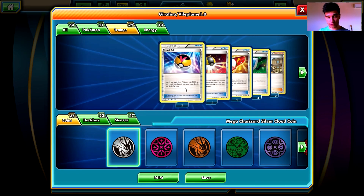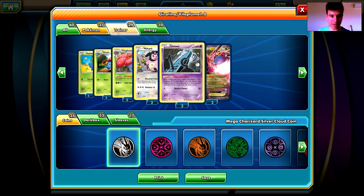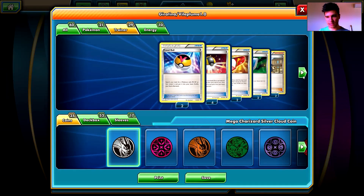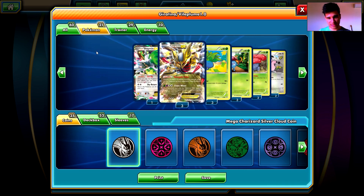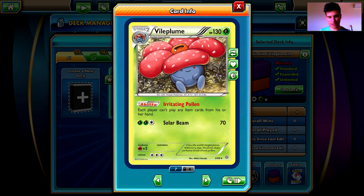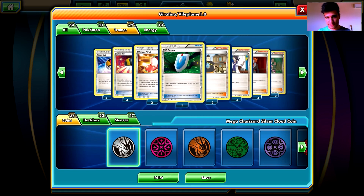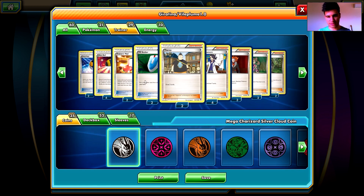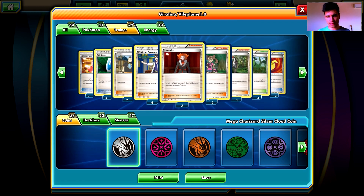For trainers, we have two Level Balls which help get Oddish, Gloom, and Unown. We have four Ultra Balls which help get any Pokemon — we'll mostly use them for Vileplume. Then we have two Trainer's Mail: look at the top four cards of your deck, reveal a Trainer card you find there except another Trainer's Mail, put it in your hand and the other cards back into your deck. We have two VS Seekers to return used supporters from the discard pile to our hand, and two Turner to draw extra cards.